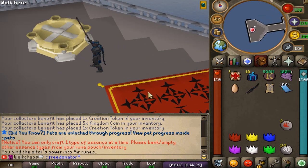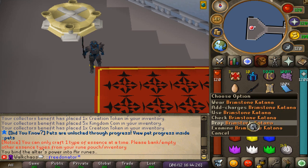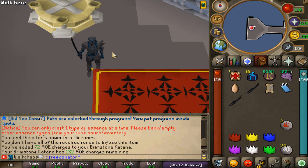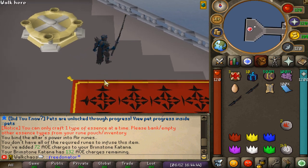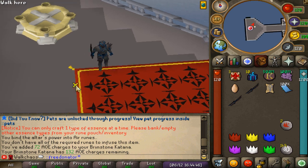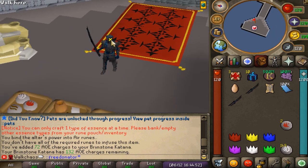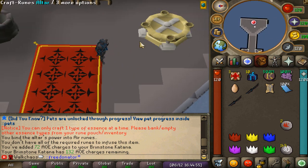We've added some beautiful charges to our Brimstone Katana. You can right-click, examine, and see you've added 72 charges — 132 total. The cool thing about this is that the benefit of having charges on your weapon is that you will hit two times per hit instead of just one. So you definitely want to be playing around this beautiful Infusion skill.